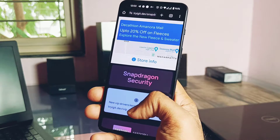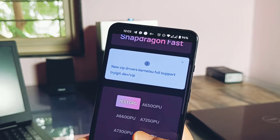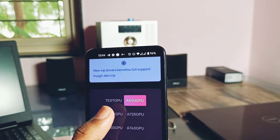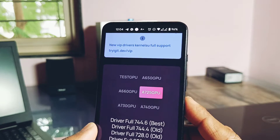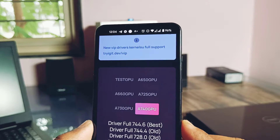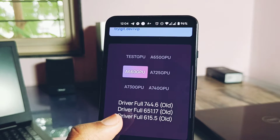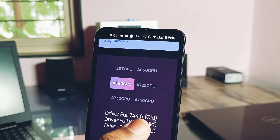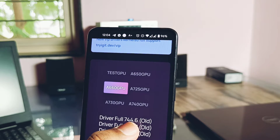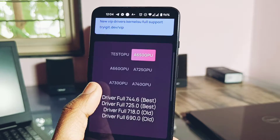The first step is to download the current drivers as per your Snapdragon GPU model. I have given the link of the Device Info application — install it and check your device GPU version. These latest drivers fully support Android GPU versions 650, 660, 725, 730, 690, and 615. If you tap on each driver folder you will find the latest GPU drivers, but only choose the best version mentioned in the bracket in front of the driver version — that will give you fewer issues and the best compatibility. You can also use an older version if you have issues with the latest.